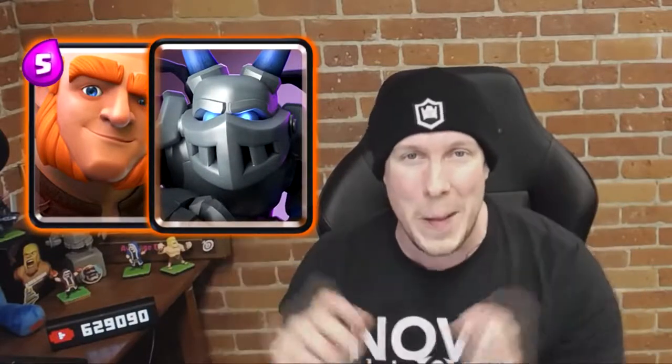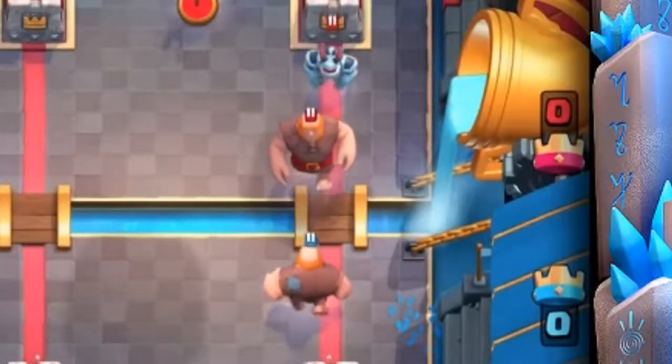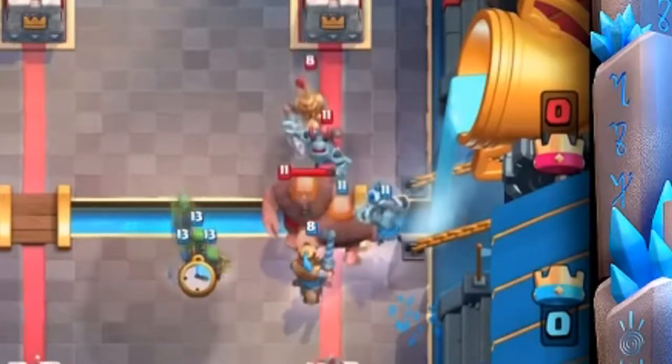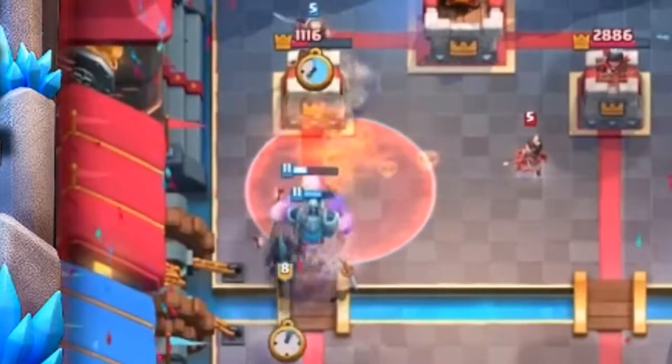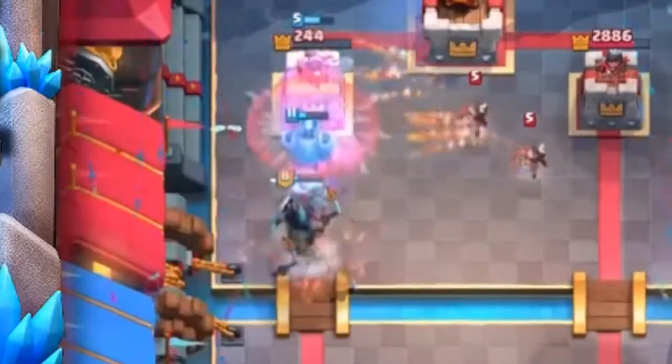Coming in at number 10 is the tried-and-true combination of Giant and Mega Minion. This is probably the least sexy combo on this list — no one really gets excited about Giant Mega Minion — but what better eight-elixir push can you put on the bridge? When your opponent invests in a heavy beatdown push in the opposite lane, nothing is really better. A ton of HP and a ton of point damage: that's why Giant Mega Minion comes in at number 10.